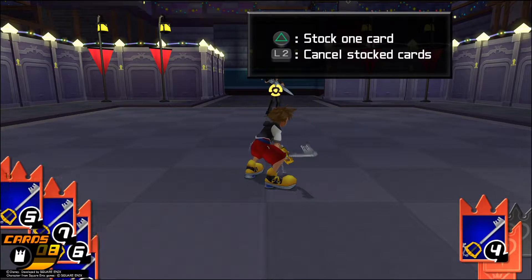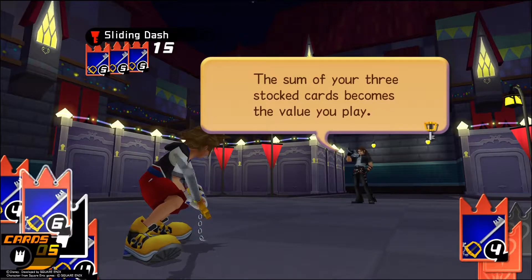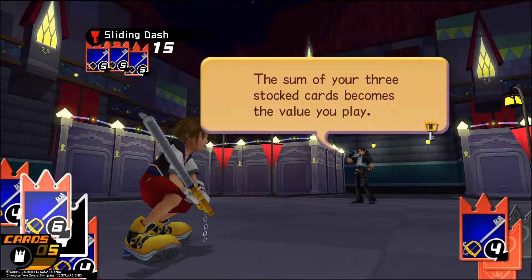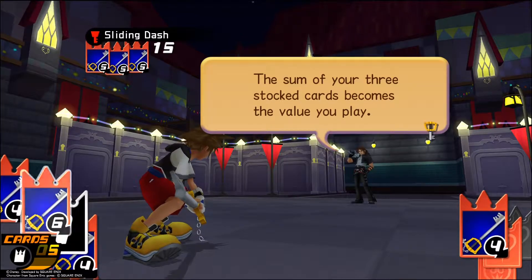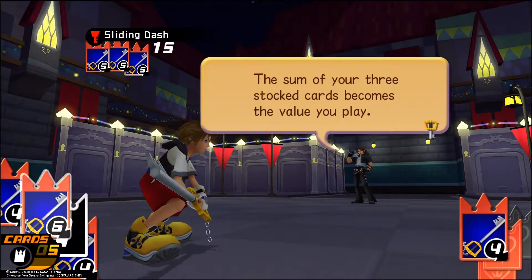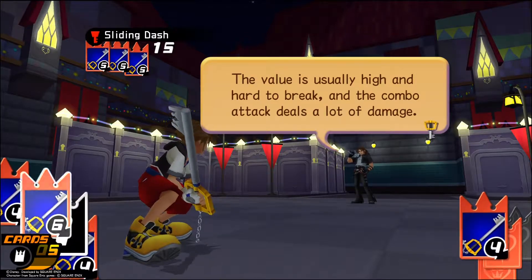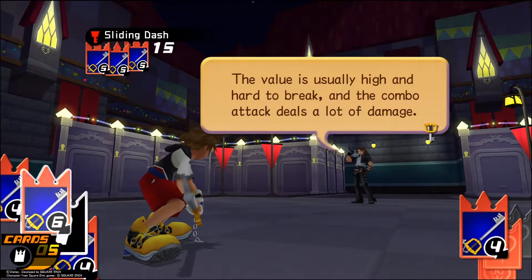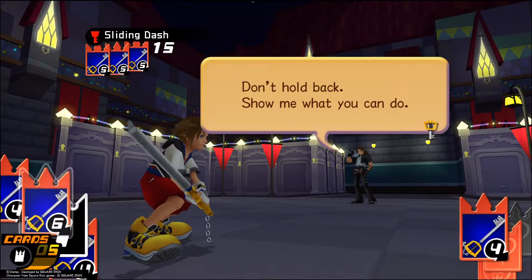That's interesting, I'm going to try that sliding dash thing. The sum of your three stock cards becomes the value you play — so 15. That breaks 9, and would only lose to the 0 card. But some enemies can stock too, so if you can stock higher, the value is usually high and hard to break. The combo attack does a lot of damage. Don't hold back — show me what you can do.